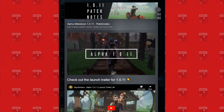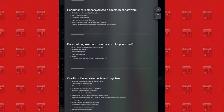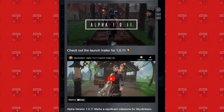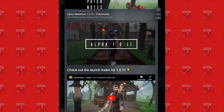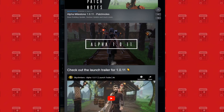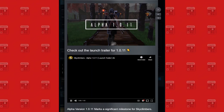Hey, what's going on guys, welcome back. Sky Climbers recently had a major alpha update. There's a trailer to go alongside it and some patch notes, which is what we're going to be covering today. We're going to check out the trailer — I haven't seen it yet — and discuss what's going on. I've been completely blind to all of this, so I'll be reacting as I go. We'll also be doing an in-game showcase later this week, so stay tuned. Let's see what this new Sky Climbers alpha update has to offer.